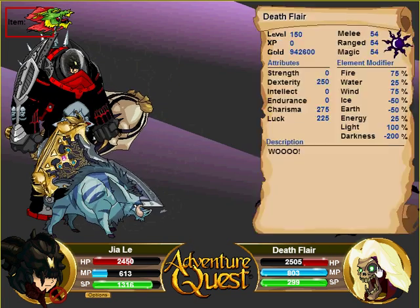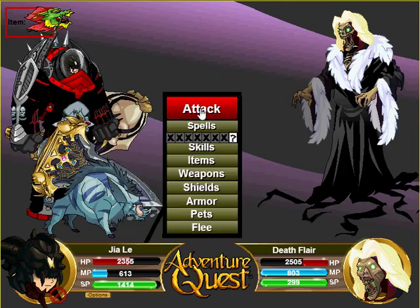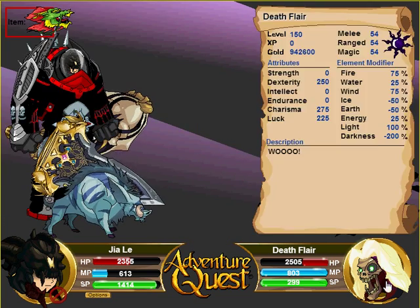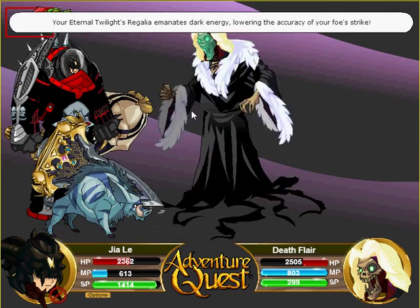When the monster reaches about 1.9k health I'll show you the effect. Decimate is an excellent finishing move because it can take out quite a lot of the opponent's HP.